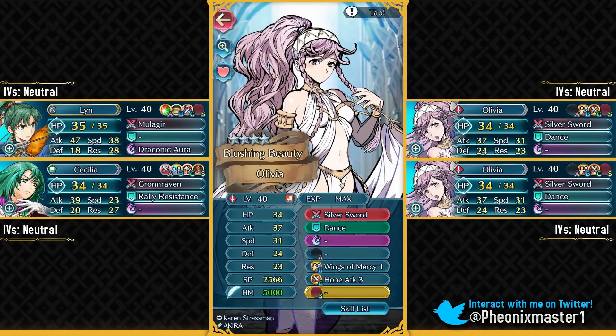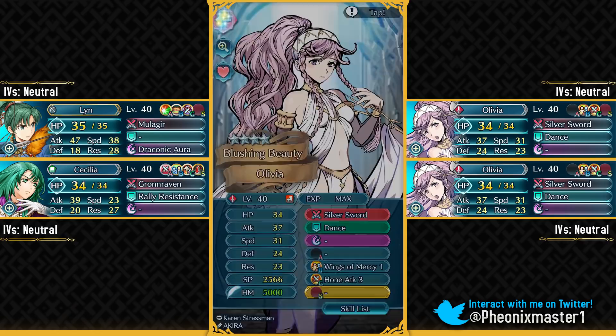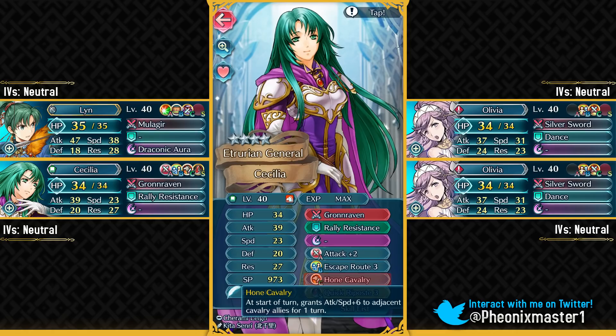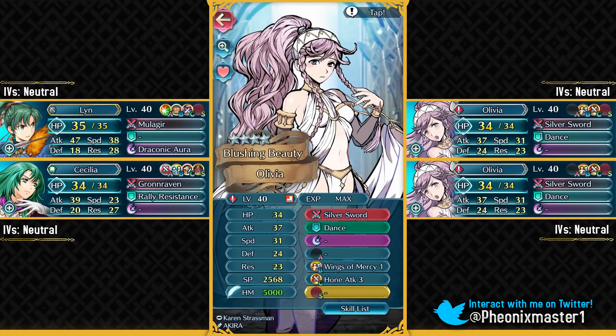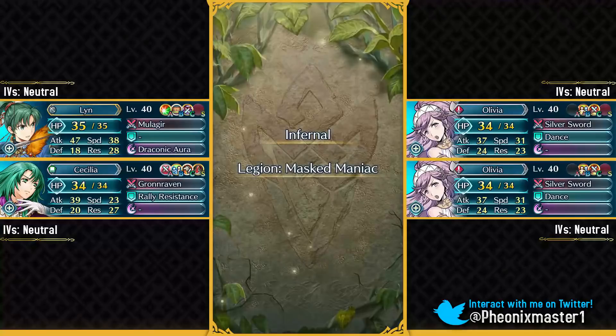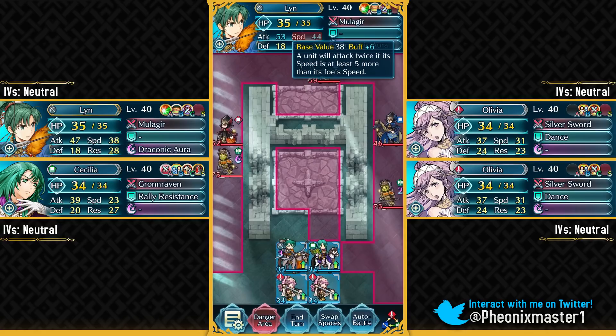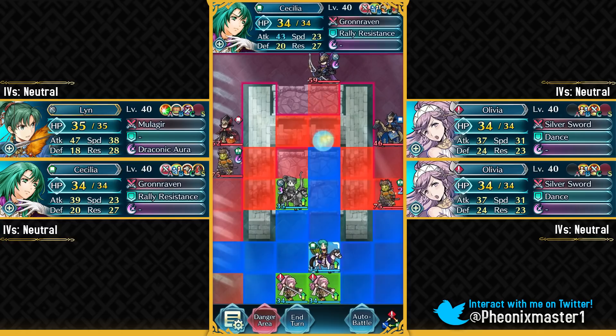You just need Quick Riposte 1 to one-round KO that bow fighter. Then I've got two Olivias — both just need Wings of Mercy 1. You could use other dancers, but make sure you at least have one Olivia, because you would need to face a Legion with your Olivia. This solution is slightly more expensive because you need Hone Cavalry on your Cecilia and Wings of Mercy 1 from a 3-star Palla or Frederick on your dancers. If you're going hyper offensive on this map, use units like Brave Lyn who can double these Legions after the Hone Cavalry buff — she ends up at 44 speed and with Swift Sparrow it's enough to double these guys.